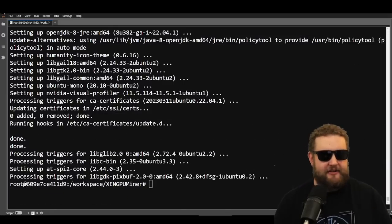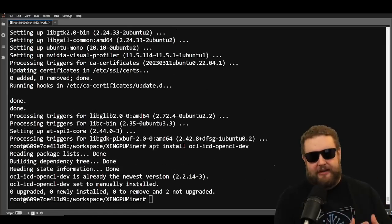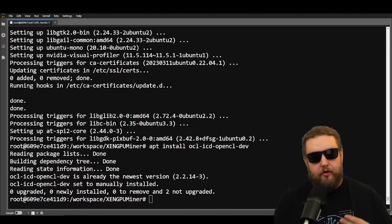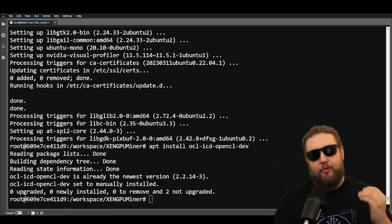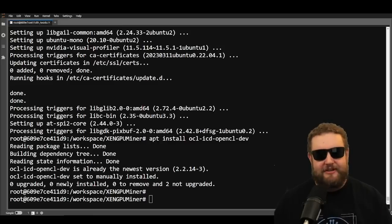That took maybe three to five minutes to install, but now we have the NVIDIA CUDA toolkit installed. Next we're going to install the OpenCL development files. That's pretty much it for the prerequisites. Now we have all prerequisites installed and the package downloaded. Next we need to edit some things: add our address to the config, make the build file executable, and then execute the build file. The mining performance will depend on the number we put in for our card's architecture.